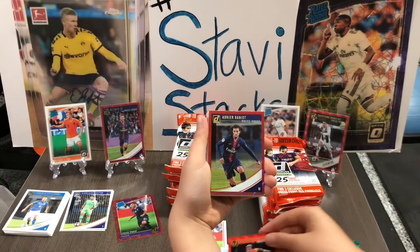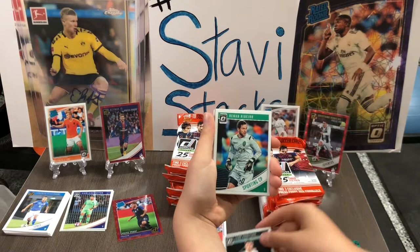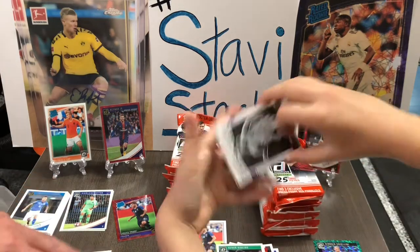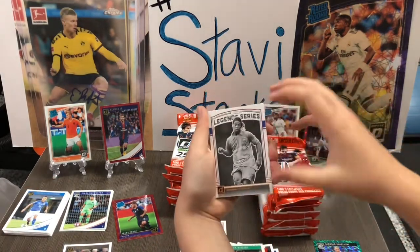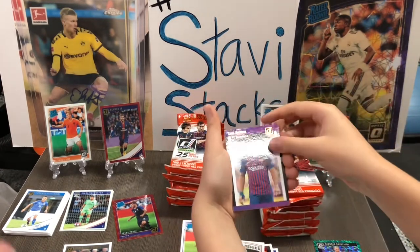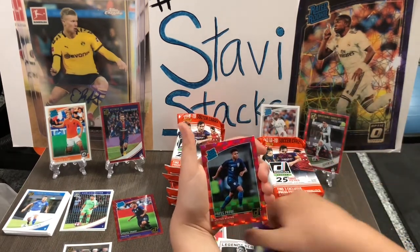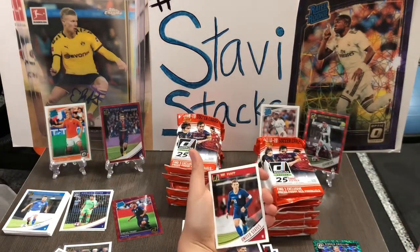Memphis Depay red. Rabiot red. Gretzka optic. A rated Riberio keeper optic. A wedded series insert. Ronaldinho! Another insert — Suarez. McKinney rated rookie. Press proof rated rookie McKinney! That's a nice card, that's dope. I'll sleeve that up right now. Yeah, McKinney. Nice.